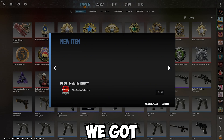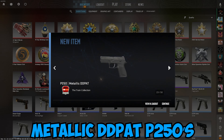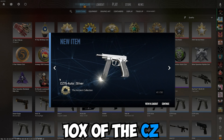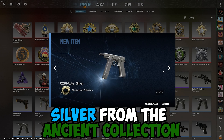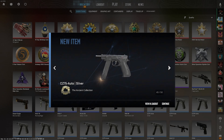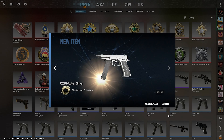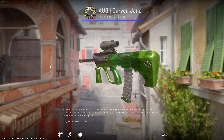I bought a lot of skins. As you can see, I bought 50 skins — got 40 metallic DD-pad P250s and 10 of the C-set silver from the ancient collection, because we're going to do some AUG Jade trade-ups.